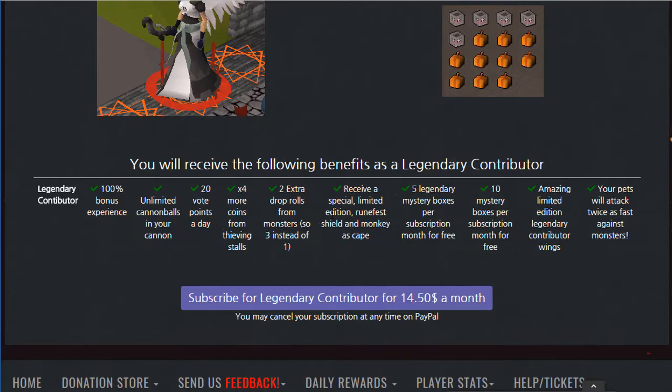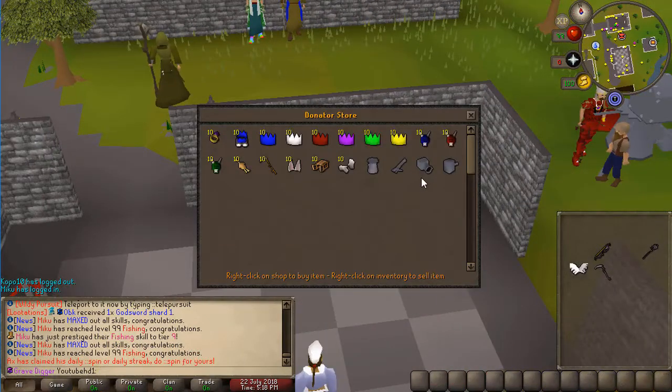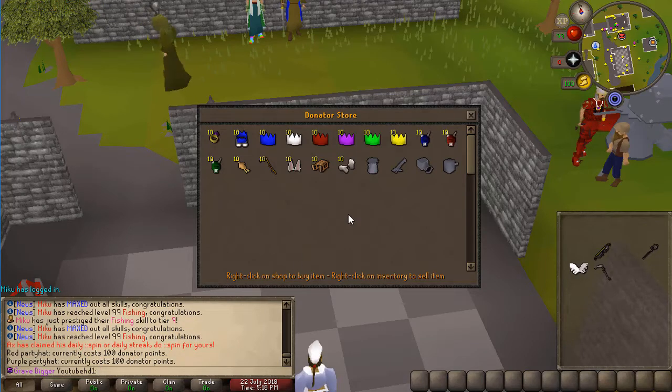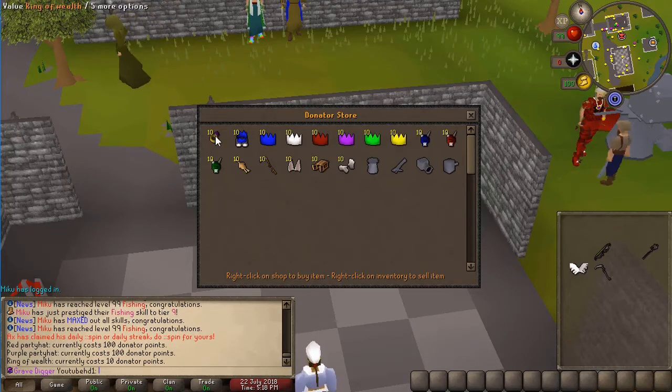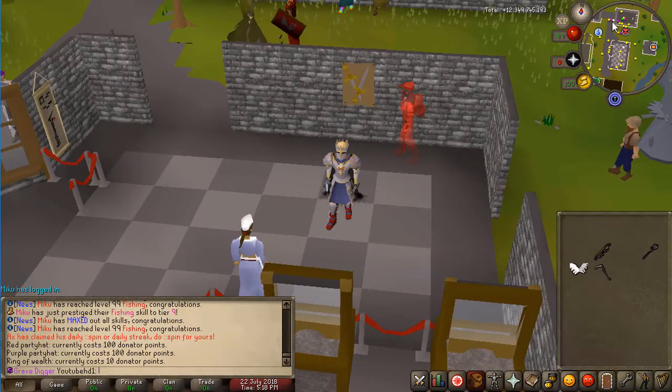In-game there is also a donation store NPC, and if you talk to him you can actually buy some stuff in here for native points, which you can also donate for. For example, the Ring of Wealth, some rares and a cannon are available. So if you buy yourself some donation points, this is the place where you can actually spend them.